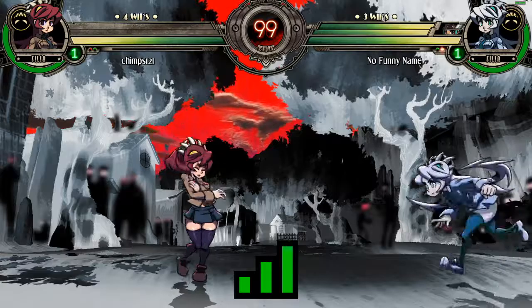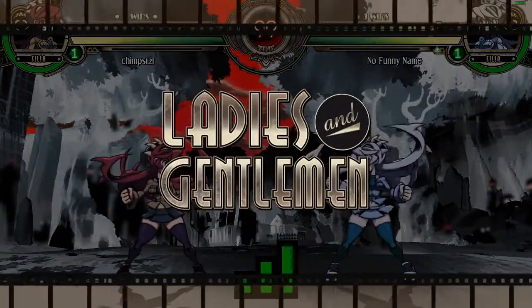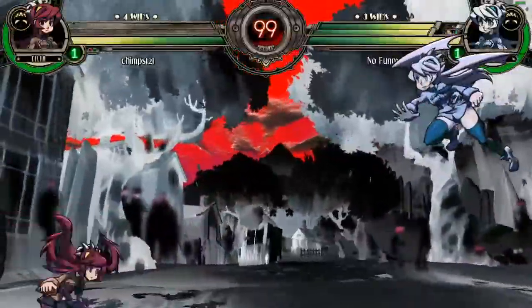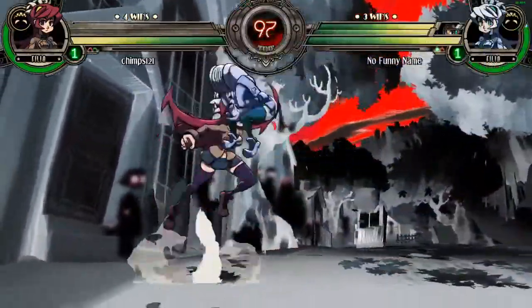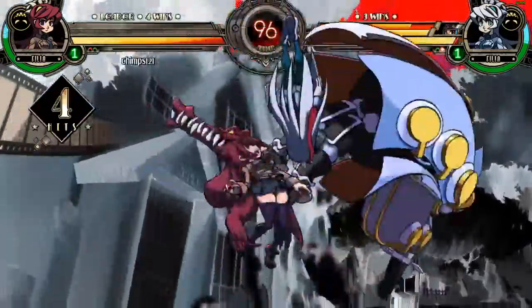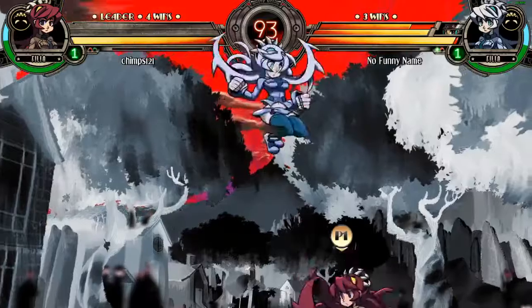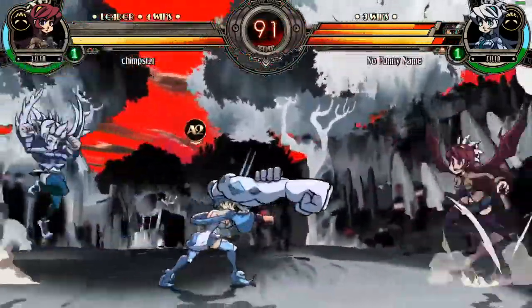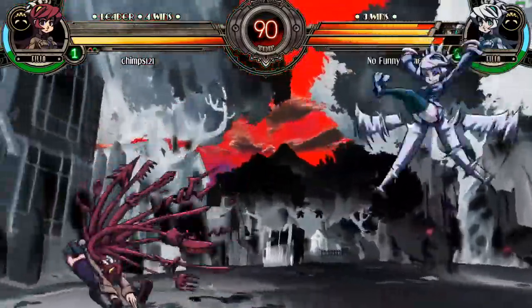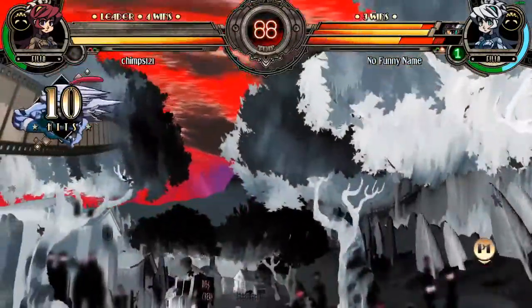Special note: solo. Solo players often get a bad rap in the Skullgirls scene for playing easy mode, but playing solo mode aggressively has a lot more going on than that. If we compare solos to our two kinds of teams, we see that they neither have an assist to allow them to get in, nor an assist to let them stay in. Their niche however comes from only playing one character, which is simpler than playing multiple characters, and having really high damage, which means any individual read will do a lot of damage to a character in a duo or trio scenario.